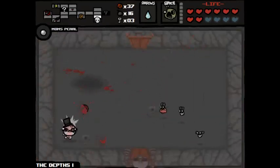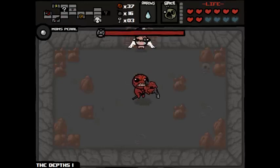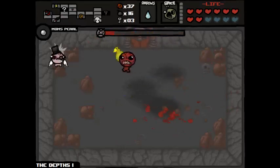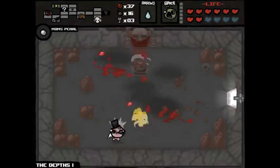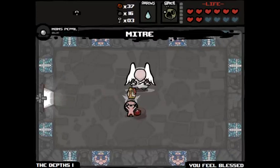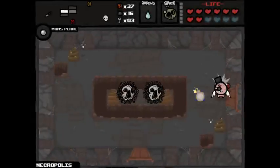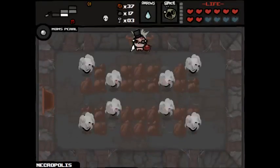We're gonna get our first ever Cube of Meat, so this I believe will unlock the Book of Revelations - which is good, that's a brilliant item, I need it. Yes, we do unlock the Book of Revelations. I'm getting an angel room - what's gonna be in here? The Mitre! Thank you. So right now we have 60% chance that every single heart that falls is going to be a spirit art - it's really, really good. Pretty much only spirit arts are gonna drop now.